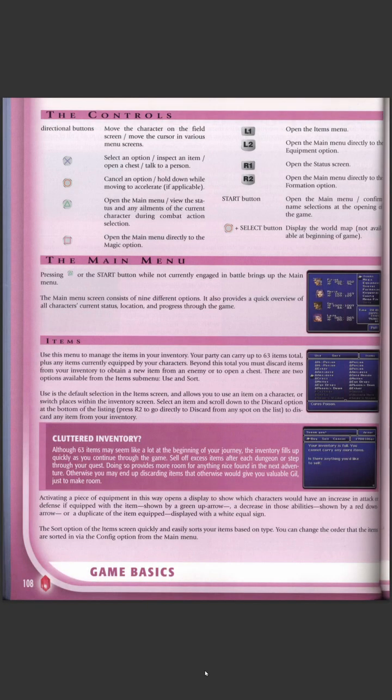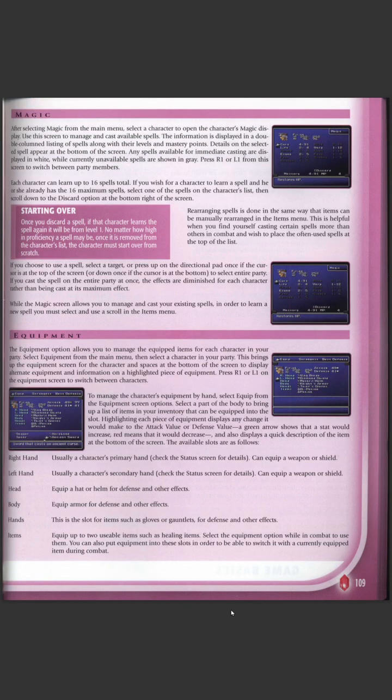In Final Fantasy Two you memorize keywords and go talk to NPCs saying those things to them. The game has a very limited inventory space — 63 items you can hold, and that includes key items from the story that you can't get rid of, so it gets lower and lower as time goes on. Magic is learned through tomes; the more you use a spell, the more powerful it gets, maxing out at level 16.